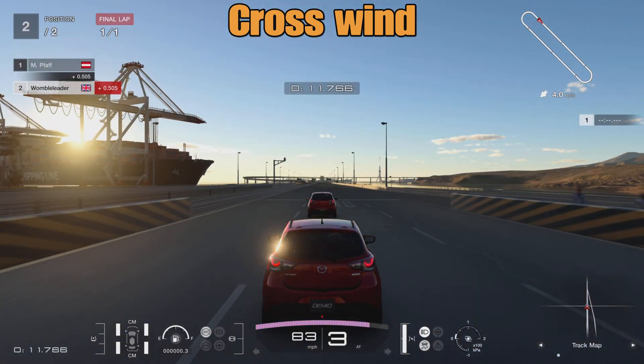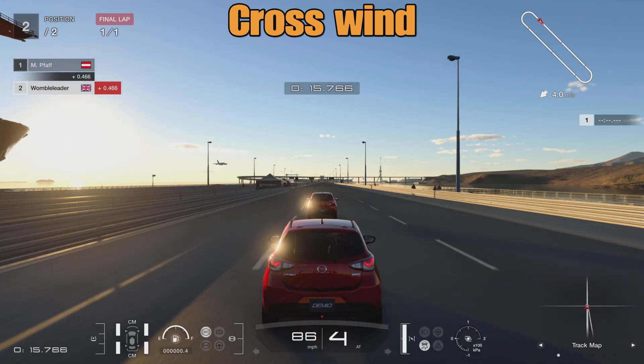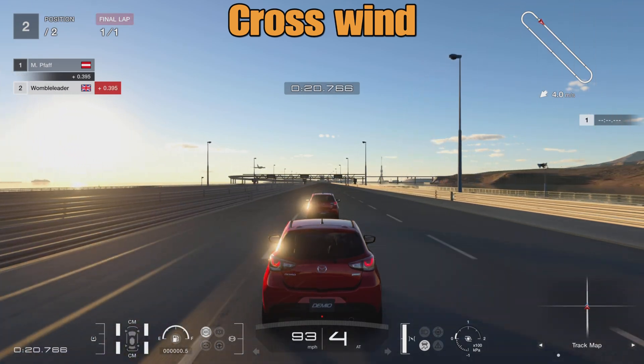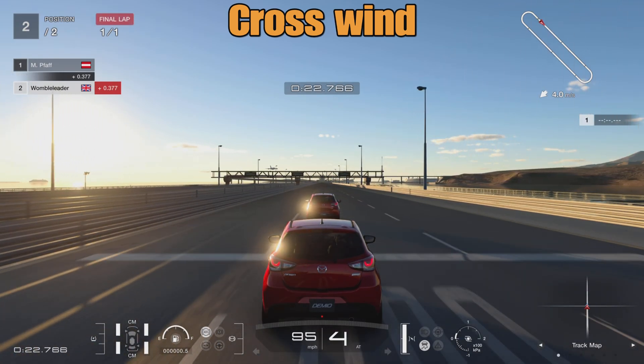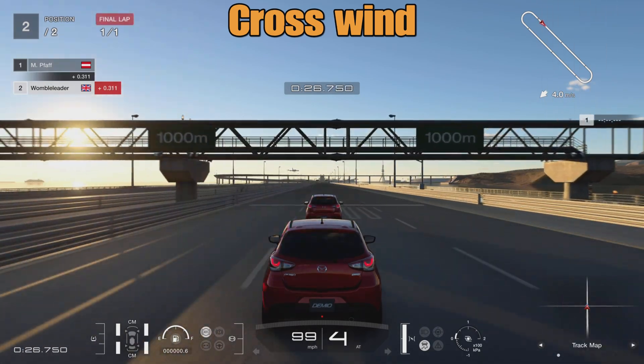Because of a bug with the custom race menu — when you set up a custom race and try to do a rolling start and change that rolling start distance, it just defaults to 15 meters, which in a race car is far too close. So I'm having to use something fairly slow, like the Mazda Demio.